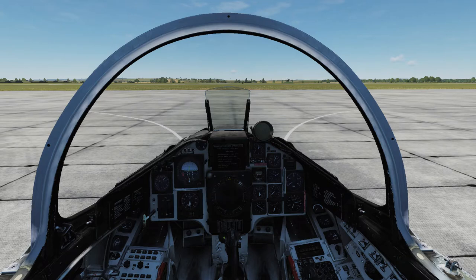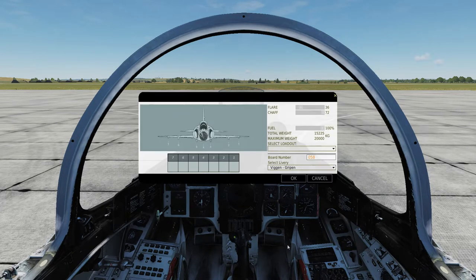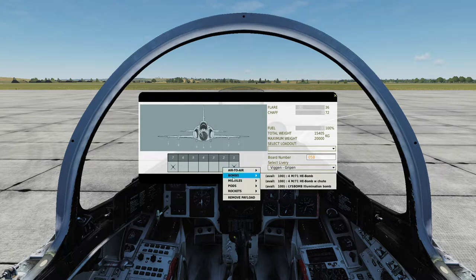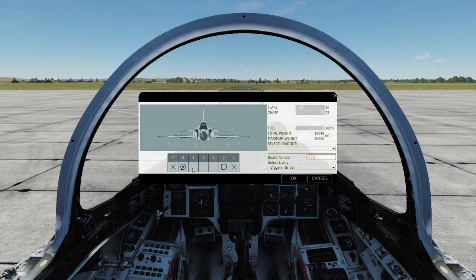In the latest patch, a new feature was added to the AJS-37 Viggen, and I thought we should have a look at it. Before we do anything else, we will arm our aircraft. We will add the RB-24J on the outer pylons, and we will have a countermeasures pod and a jamming pod on those pylons.